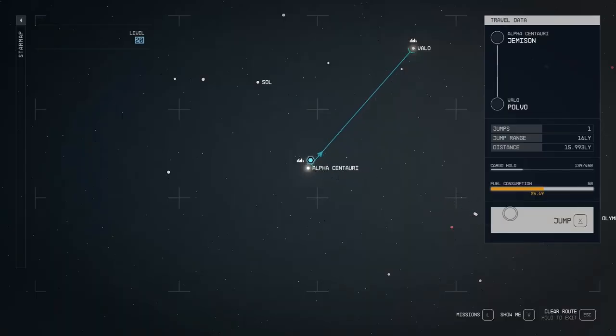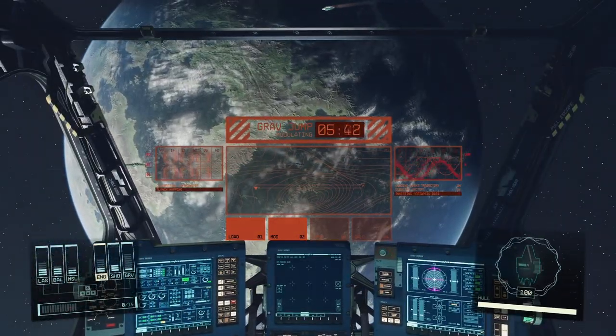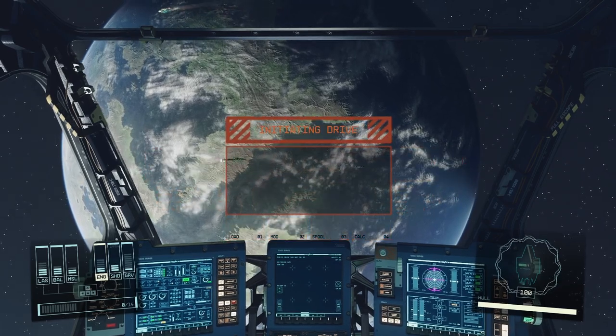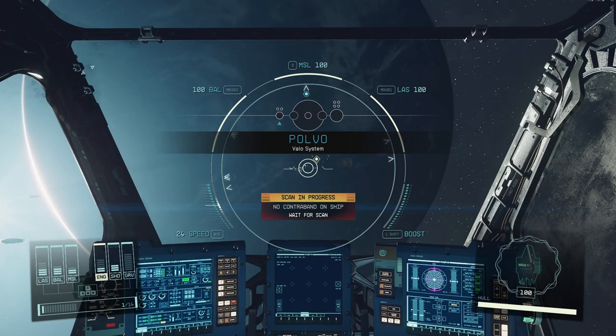The first thing you need to do is set a course to Polvo in the Velo system, which is northeast of Alpha Centauri. Go ahead and jump to that system. When you arrive, you'll be scanned, and then you can land at Hopetown on Polvo.